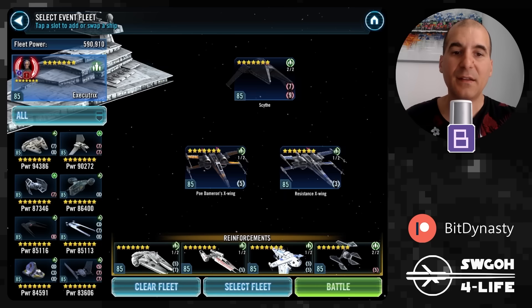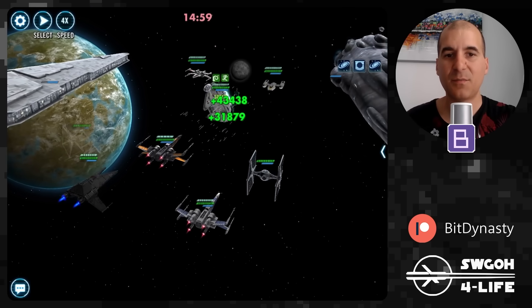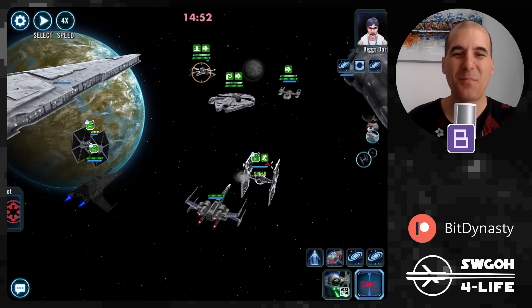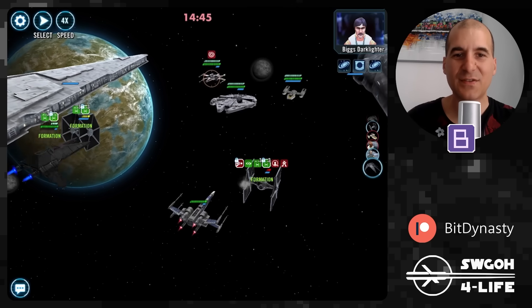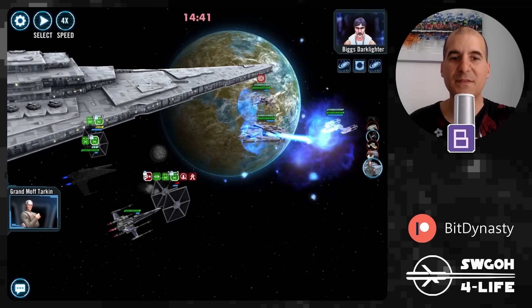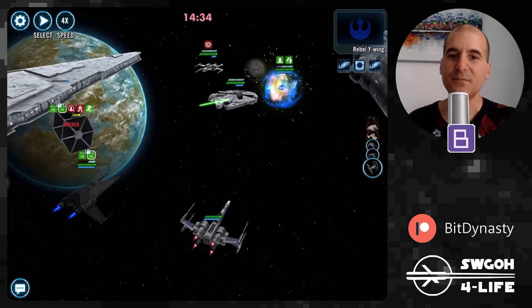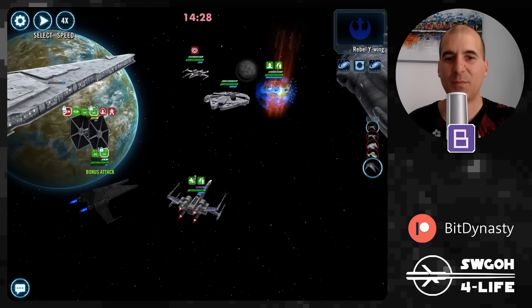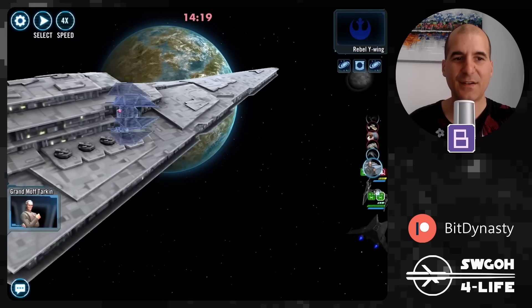Poe grants himself foresight, and the other resistance ships are here just for the feats. Now let's hop into the battle. They go first and do a few hits — you may lose a ship or two. Poe goes down. Let's get the force set up. The X-Wing's unresistable daze is pretty nice. Dispel the buffs with Scythe, do an AOE — dodging coming in from the Tie Fighters. Let's get more foresight until we get our Tie Defender out.